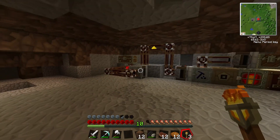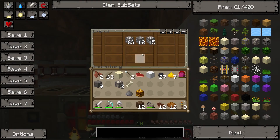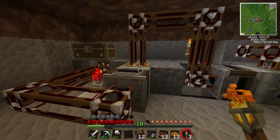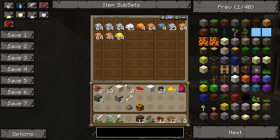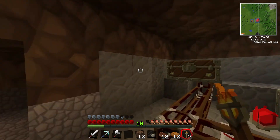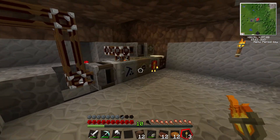Oh yes, I also forgot to mention, I did this off camera as well. I built this pneumatic pipe system. So what happens here is we dump all of our ores into this chest, and then the pneumatic pipe puts it into the macerator, then into the furnace, and then into this chest here where it... Oh, look at that. We've got a crap ton of bars in the cellar.